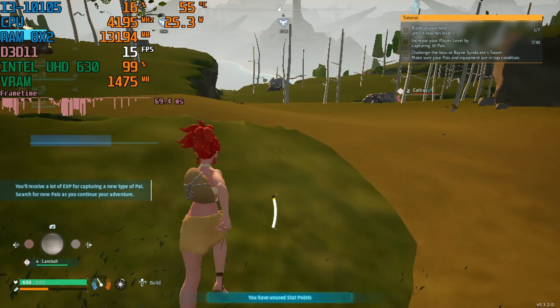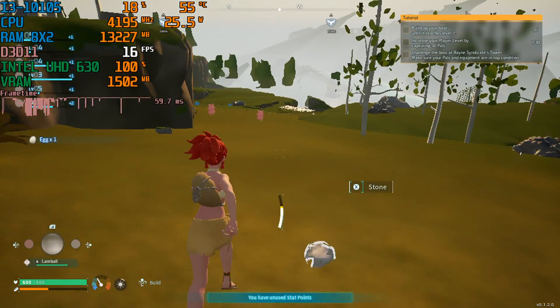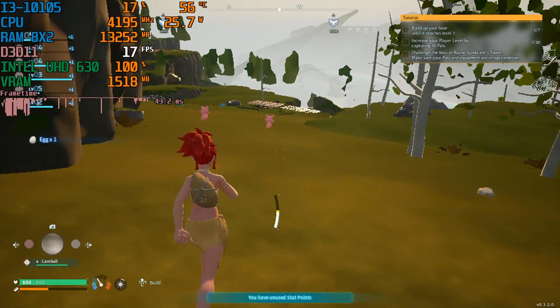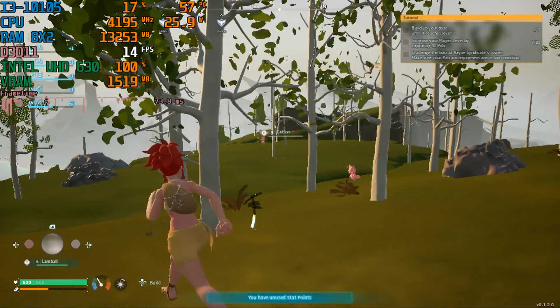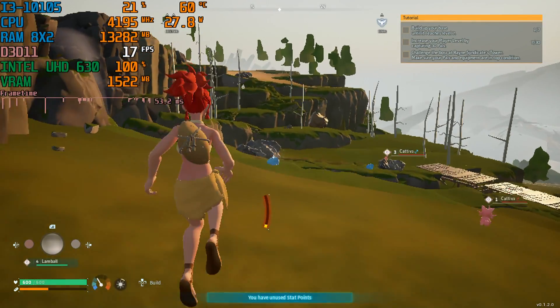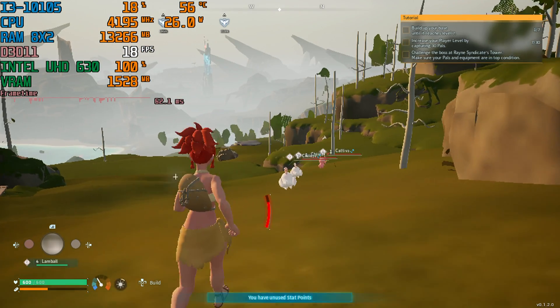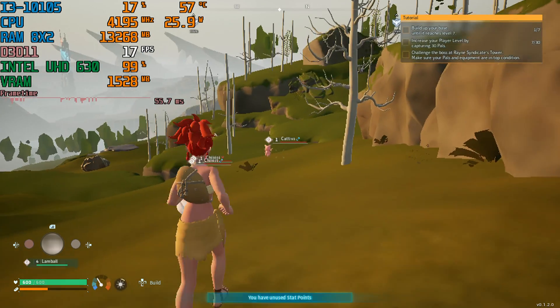I'm searching for new pals but I don't have any. I've basically seen the same four pals — I've caught all of them at this point, except for the super powerful ones. Those would wreck me in a second.